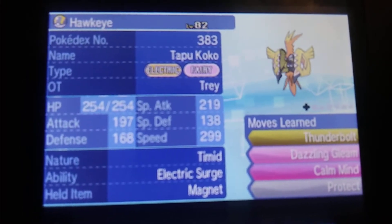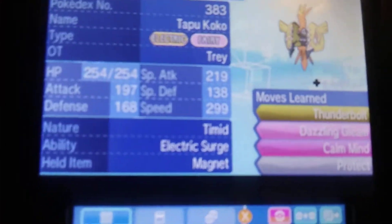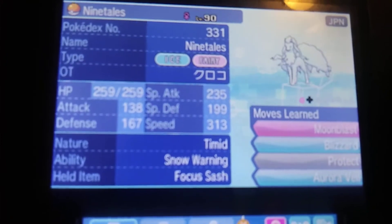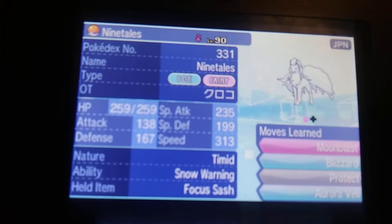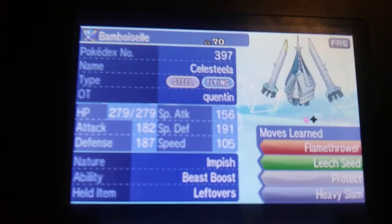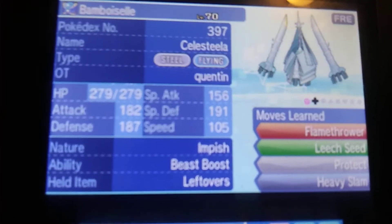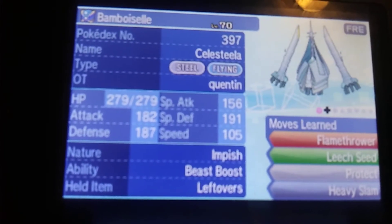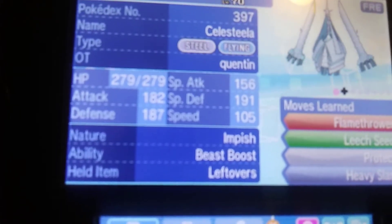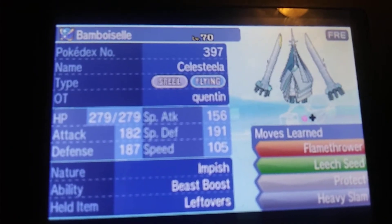First Pokémon is a Calm Mind, Magnet-protected Tapu Koko with Thunderbolt, Dazzling Gleam, Calm Mind, and Protect. Next we have a Focus Sash Alolan Ninetales with Moonblast, Blizzard, Protect, and Aurora Veil. Then an Impish Celesteela with Flamethrower, Leech Seed, Protect, and Heavy Slam. Celesteela was traded to me with Relaxed nature — not my choice — but Flamethrower is mainly there for Tapu Fini and Ferrothorn.